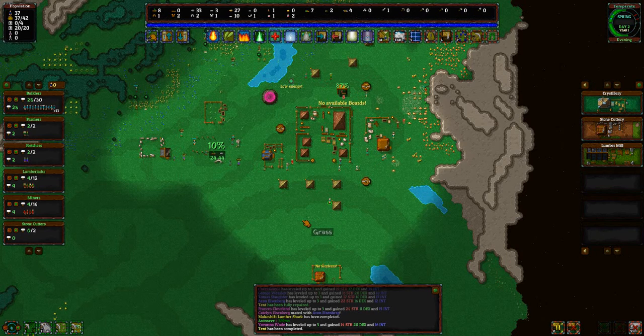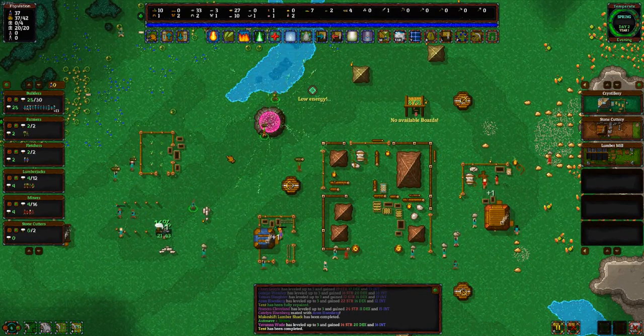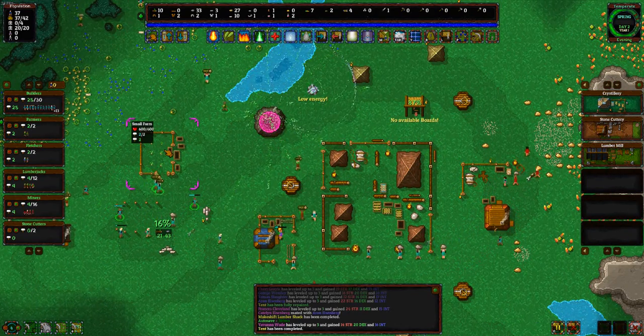We are just gonna keep on going here guys. We got 27 iron ore and we got seven carrots. I was thinking we need to build another farm too — that's possibly another huge thing we need to get on top of.